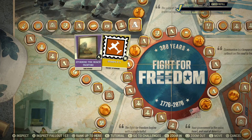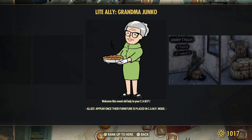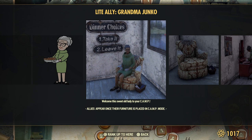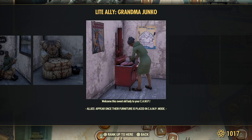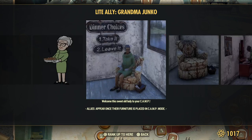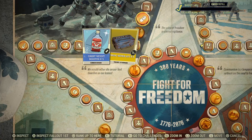Stamps for Fallout First members. And here's our new ally — Grandma Junko. You put her in your camp, she gives you special perks. Don't know a lot about her yet — I think she's a cooker, so she might be whipping up some recipes for you. We'll find out more about her later.